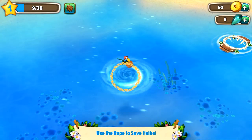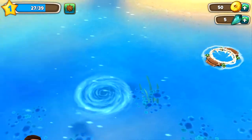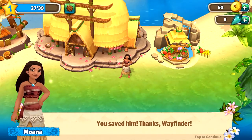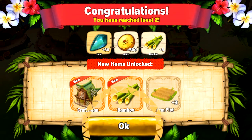Awesome, so now we're gonna use the rope to save Hey Hey. We click on Hey Hey, drag the rope down — oh look at that! Whoa, and there he goes! 'You saved Hey Hey! Thanks, Wayfinder!' No problem! And now we reach level two — we have gotten 30 jades, 50 coins, three bamboo, a craftsman bamboo, and a farm plot.